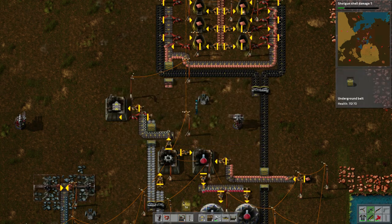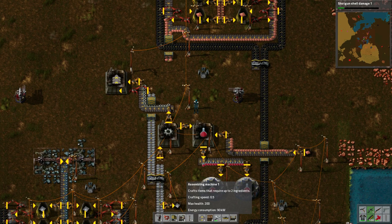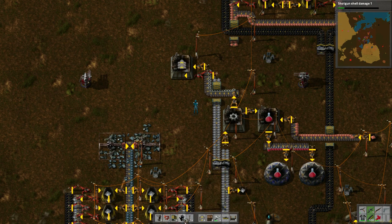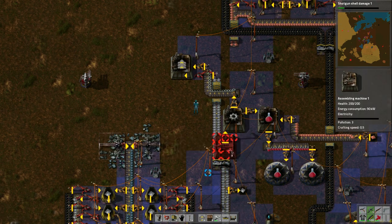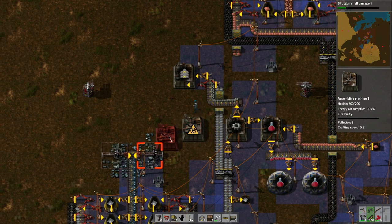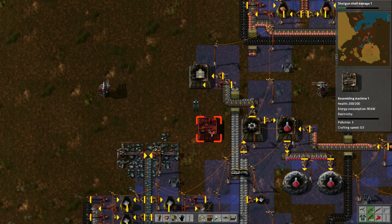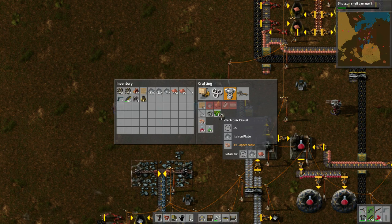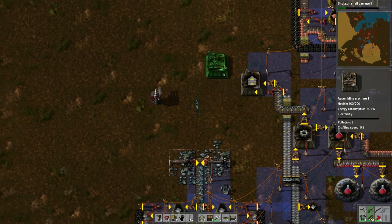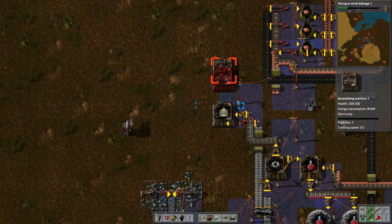Maybe let's just build the wires right here. It's getting pretty cramped. I want to build the wire and bring the green science packs down this path. So maybe put the green science packs here — then I need circuits, wires, and iron plates. We've got copper plates here, so let's set this up.